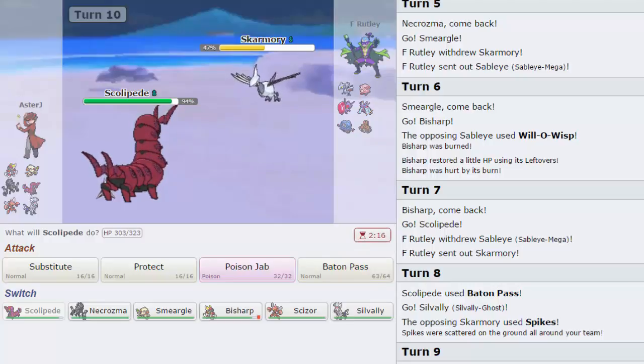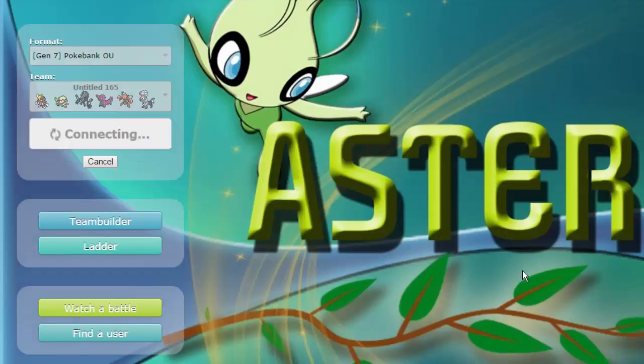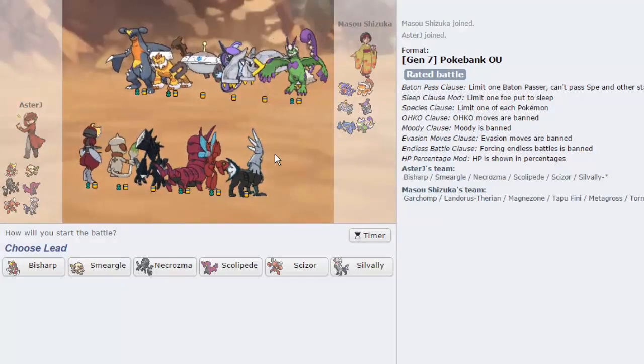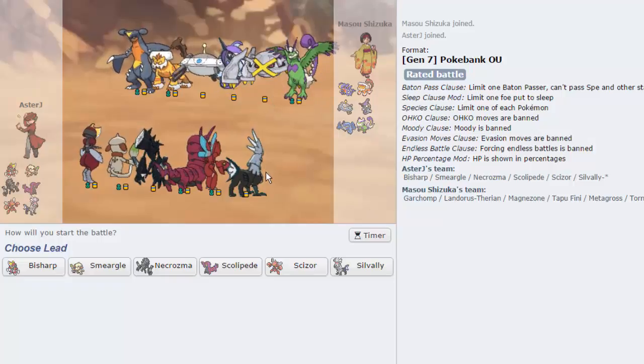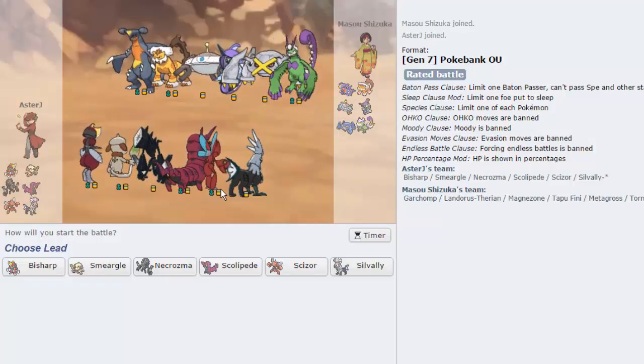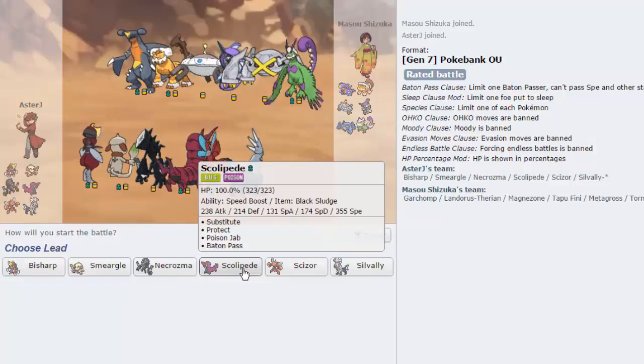I'm going to try to win this on my own and we're going to get one last one. If I'm winning at the end, I'll bring it back. I lost — there was no avoiding that. Having the Whirlwind on the Skarmory pretty much messed me up. But luckily we don't get stall this time. We can definitely deal with this team and I swear I'm going to make it work. It might look bleak, but I am going to make this work. Here we go, we're going to lead off.